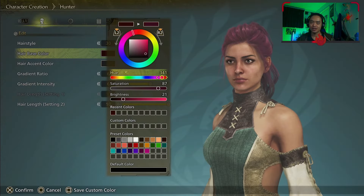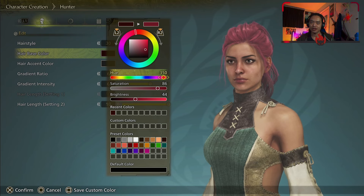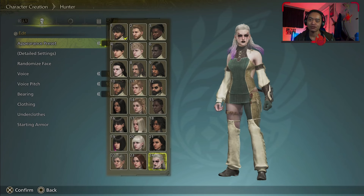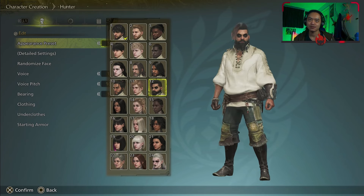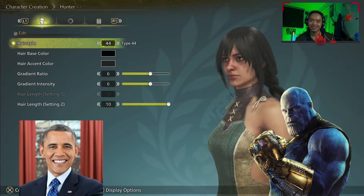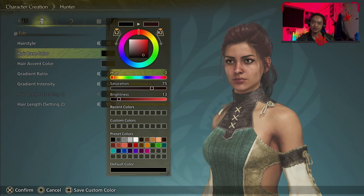I spent a good 30 minutes creating my character, and I wish I didn't do that because it ate up my time making my character look gorgeous. For you character creator enthusiasts, you're gonna have a fun time exploring all of these options — possibly making Thanos or Barack Obama become a hunter. I really do like the character's hair though, it just looks so pretty.